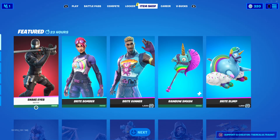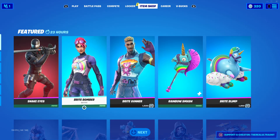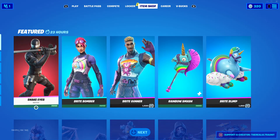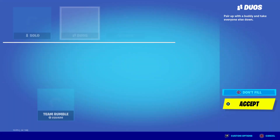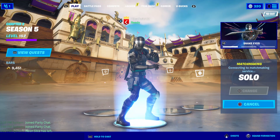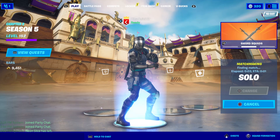If you guys do plan on getting Snake Eyes in the item shop, be sure to use my creator code THE REAL ALTREME if you plan on getting him or anyone else. Right now we've got Bright Bomber and Bright Gunner, and I will show the rest of the item shop at the end of the video. But right now we're going to be getting some quick gameplay of him, so let's hop into a solo match.